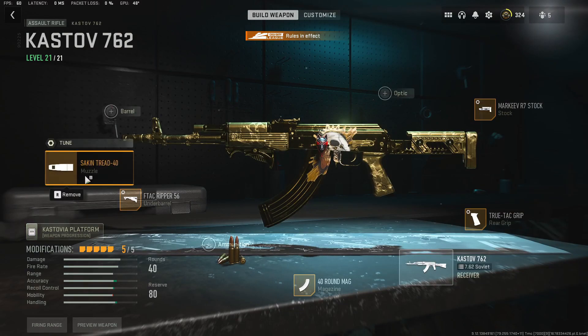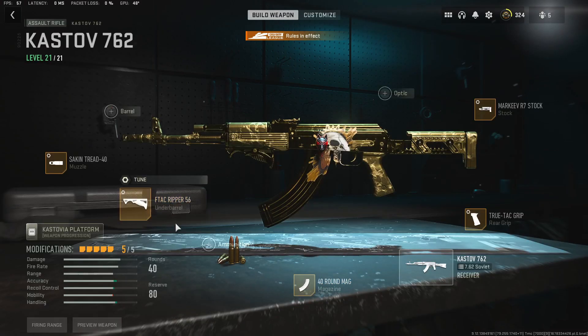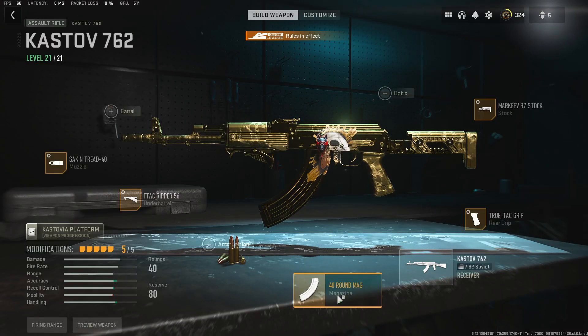The first attachment on the Cast Off 762 on the muzzle is the Second Tread 40, tuned to minus 0.77 ounces for aim down sight speed on the weight, and plus 0.34 inches for gun kick control on the length. The second attachment is the very popular F-TAC Ripper 56 — very good overall performance, especially in multiplayer and ranked. The tuning for this is around 0.67 ounces for aim down sight speed and minus 0.36 inches for aim walking speed on the length. The third attachment is the 40-round magazine.